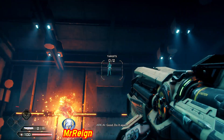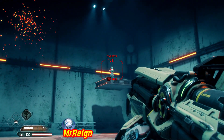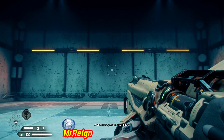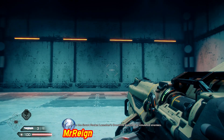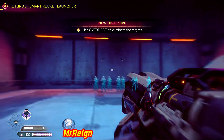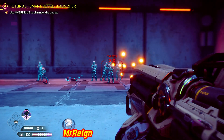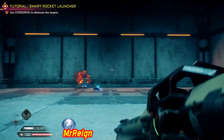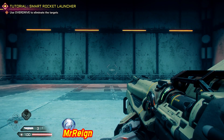Good, do it again. Sequence completed — use the smart rocket launcher's overdrive against the simulated enemies. Your training is complete, ending simulation. Provide within the level of radiation 1 Echo K1.